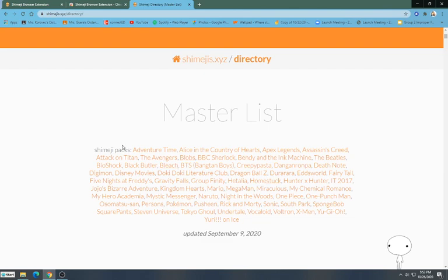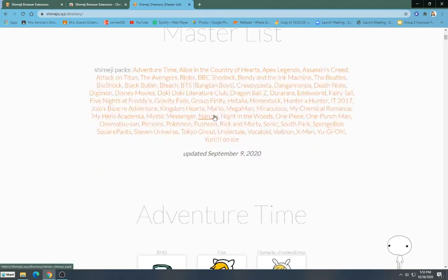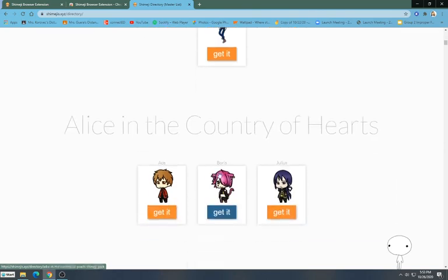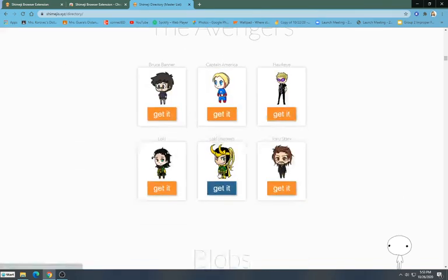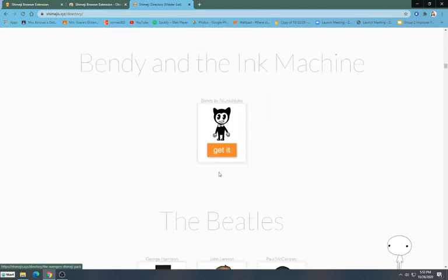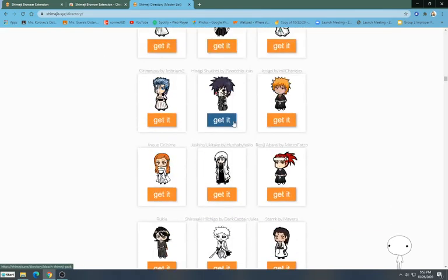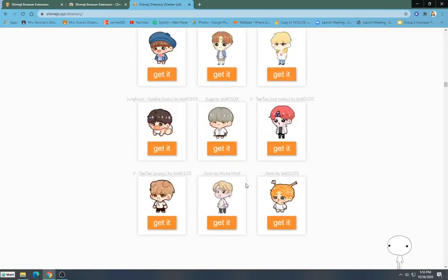Here's the master list of characters we can choose from, with an example of what you can get. There are more if you scroll down — the Avengers, blobs, the Beatles, Black Butler, Bleach, BTS...